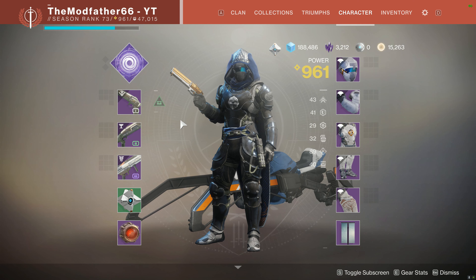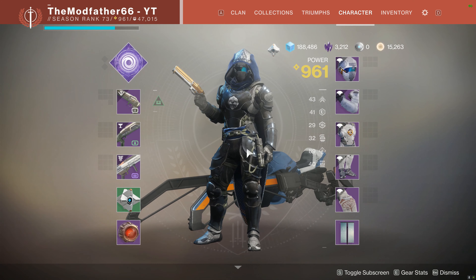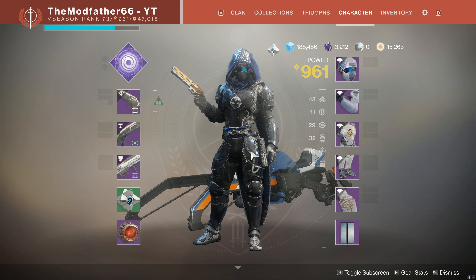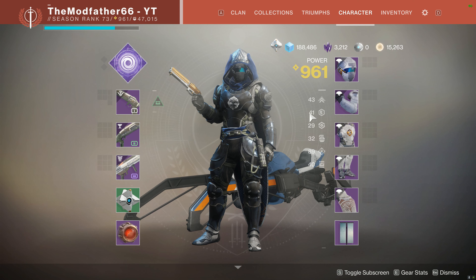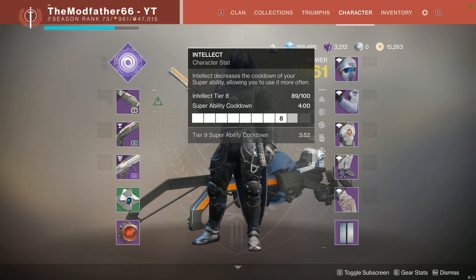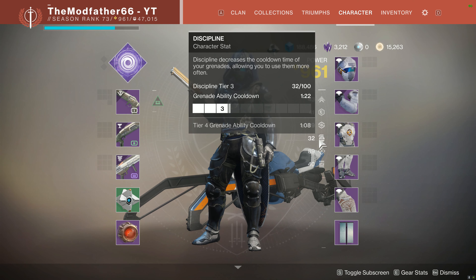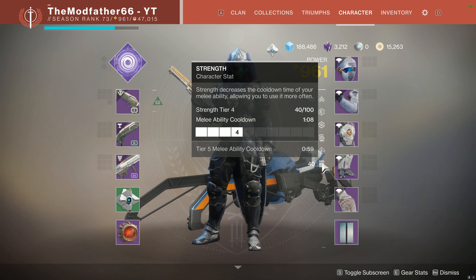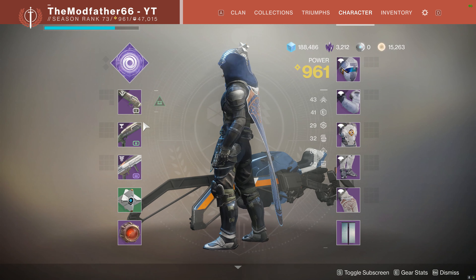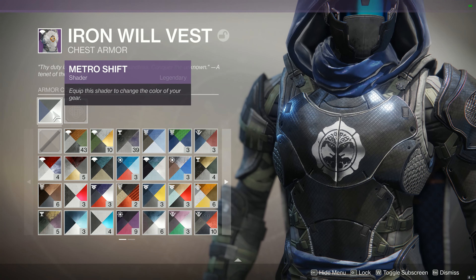Right, so we're back with the baby Hunter. We've looked through the gear, slapped some mods on, applied a shader — it don't look too shabby. I mean it don't look as nice as the Titan and Warlock, but the stats are a little bit better. This is the highest I could get it. Super ability at 4 minutes, grenade at 1:22, and melee at 1:08 — which is what I'm actually used to. If you're curious, the shader is Metro Shift.